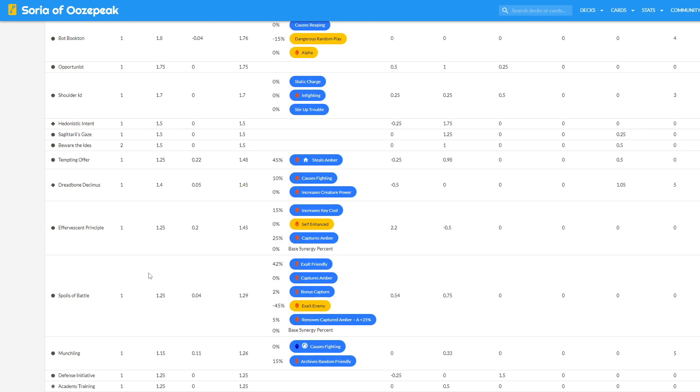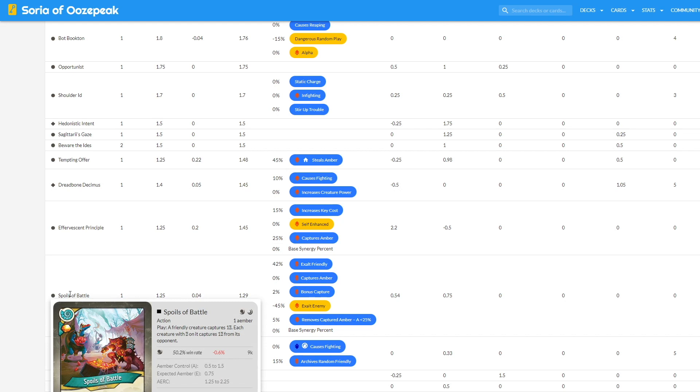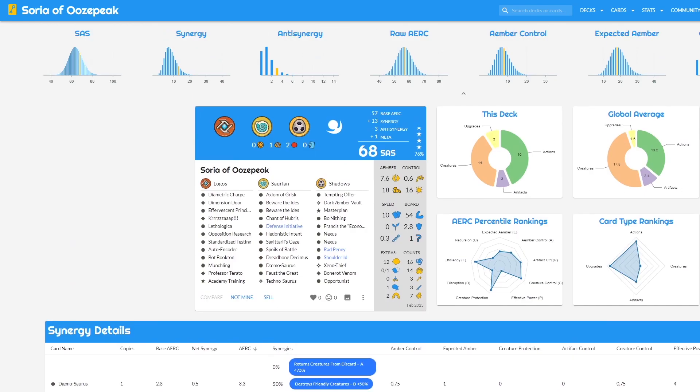Rad Penny has her own efficiency because she's self-enhanced — she keeps coming back to capture, which is really nice. Spoils of Battle has negative 45 percent anti-synergy because we have cards that exalt enemy creatures — Sagittarius Gaze, Demosaurus, Hedonistic Intent, and Technosaurus — meaning opponents' creatures will capture amber from us when we play it. We need to be aware of how many creatures have amber on them before playing Spoils of Battle.